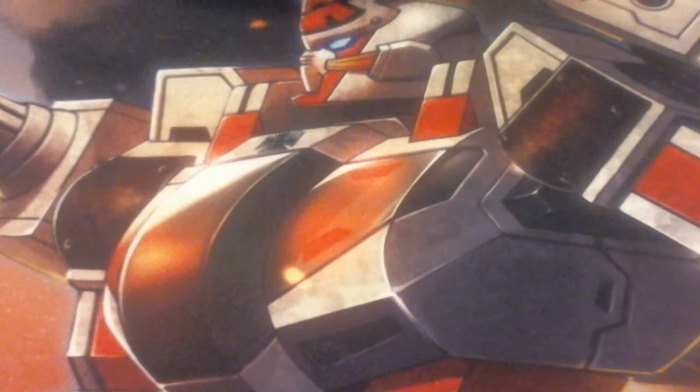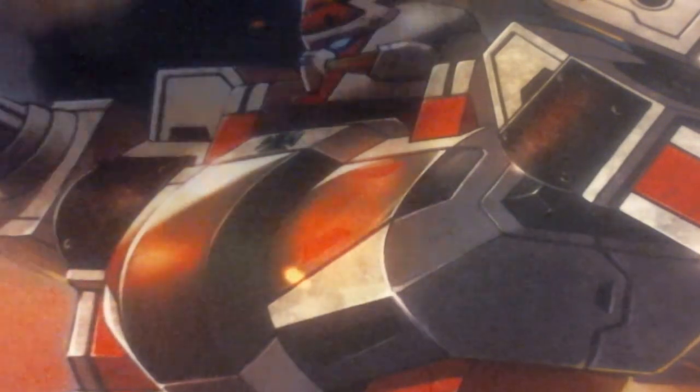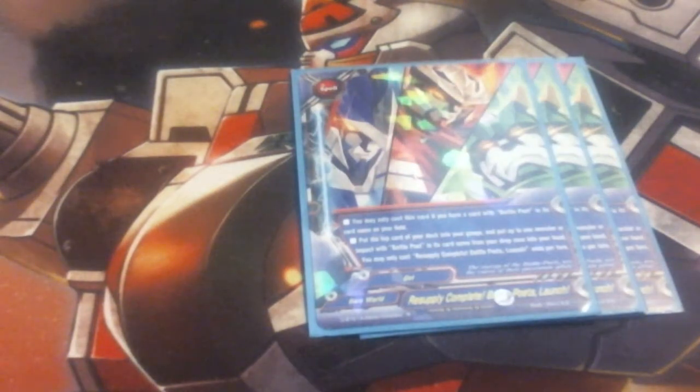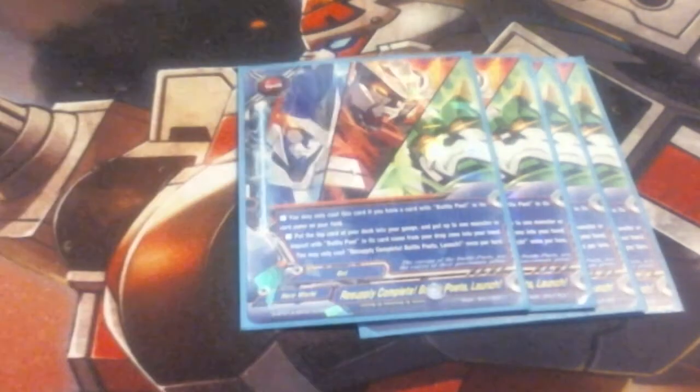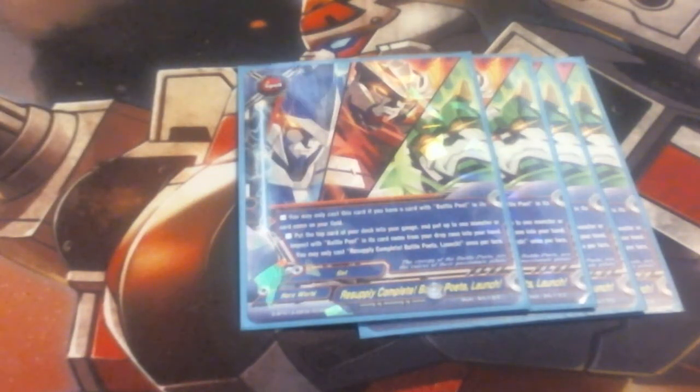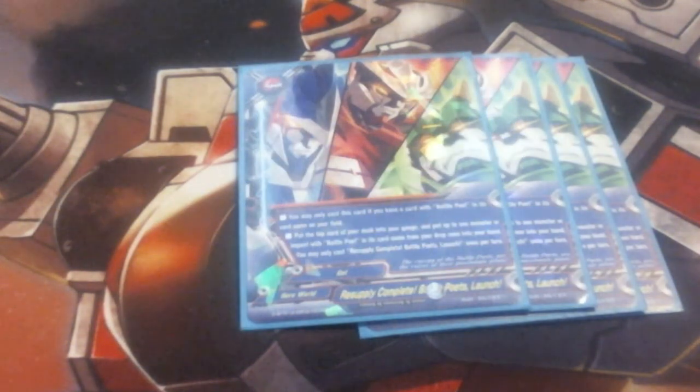Moving into spells, we're running 4 copies of Resupply Complete — Battle Poets Launch. You want to play this card if you have a card with Battle Poet in its name on your field. It puts the top card of your deck into your gauge and puts up to 1 monster or impact with Battle Poet in its name from your drop zone into your hand; cast Resupply once per turn. It gives us gauge, and it lets us put a Battle Poet or Lyric Over back from the discard pile to our hand — helping us re-cast Lyric Over or get back whatever piece we need that was destroyed or paid for with gauge. We're running 4 copies of this.